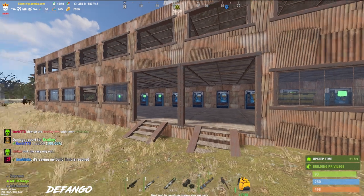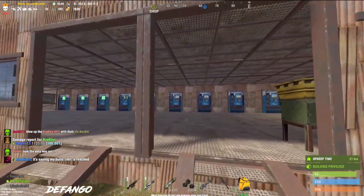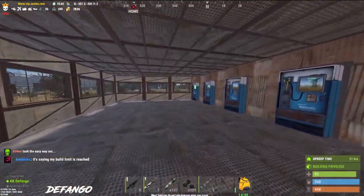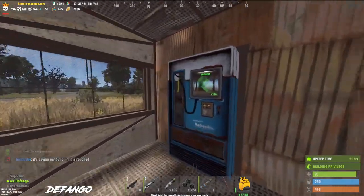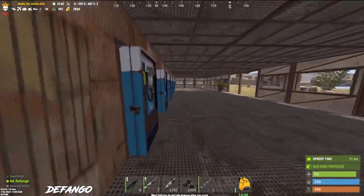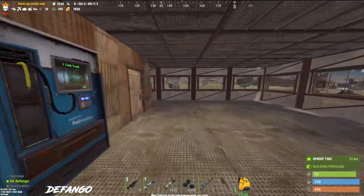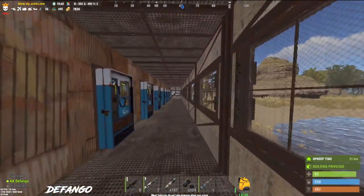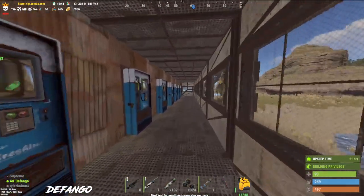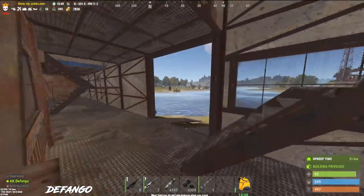What up fellow Rust players. I wanted to go ahead and show you guys something I've been working on over the last couple of weeks, kind of refining it. I decided to start an automated shop — I set this up on the zombs server, and right now I'm kind of just running it as a place to sell people everything that is available in the game.